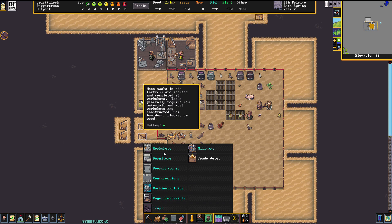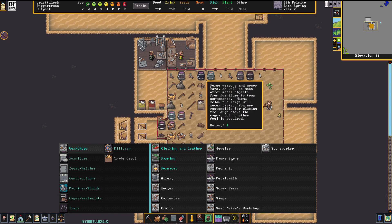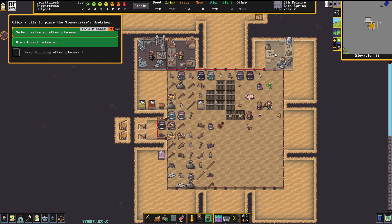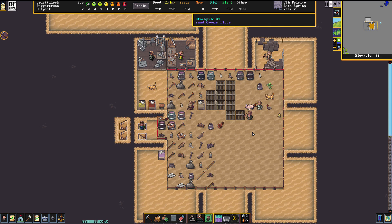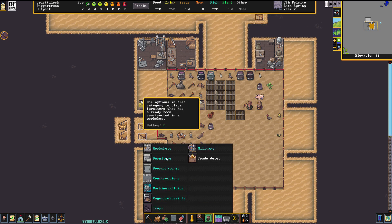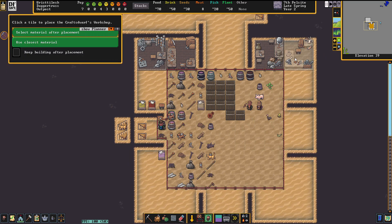Let's do workshops. If I do the mason's — stone worker, there we go. They're not going to be able to make cups. I need a crafty dwarf or I need to make them out of metal, and I prefer not to make them out of metal just yet. So you have to have a crafty dwarf — that's what it comes down to.